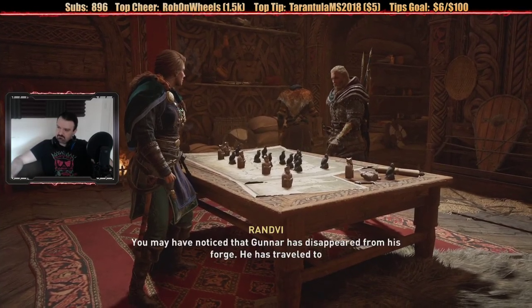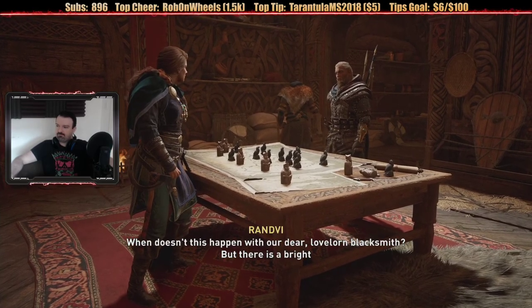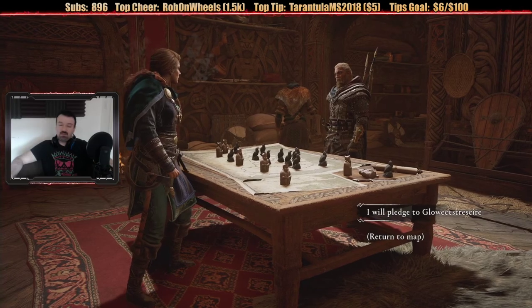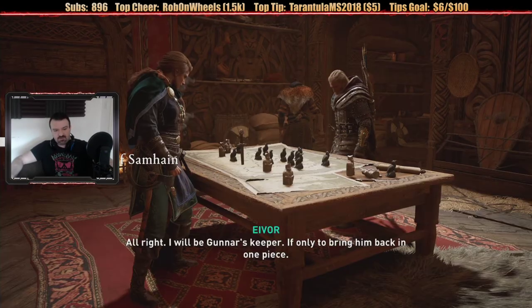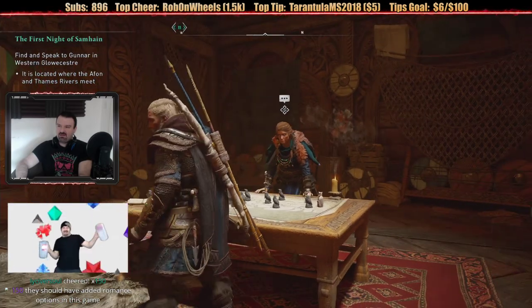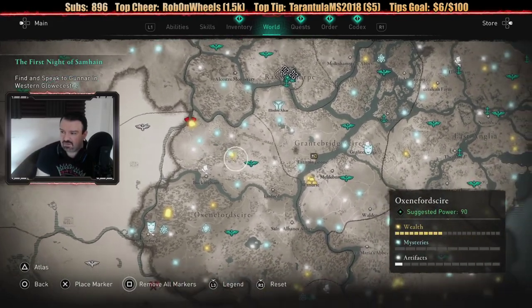'What transpires in Gloucestershire? You may have noticed that Gunnar has disappeared from his forge — he has traveled to Gloucestershire in search of a wife.' 'A wife?' 'He is in love.' 'When did this happen?' 'When doesn't this happen with our dear lovelorn blacksmith? There is a bright side — he has asked you to join him in his search for a wife, so that he does not make a fool of himself.' I guess we'll do this, why not? Looks like a lot more people are going to die to my poison spears. Wait — did it just say the first night of Samhain? Isn't that supposed to be one of the things that's the origins of like Halloween?